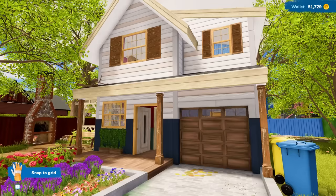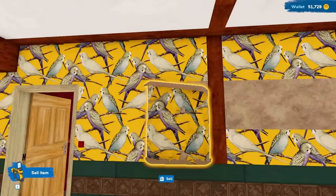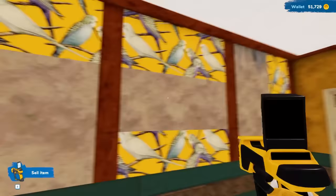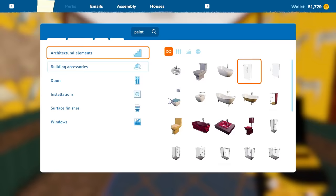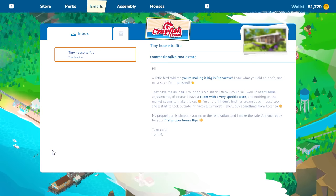I just got this old dilapidated house that has literally zebra wallpaper in it and parakeets, and it's time to clean this place up. But in order to do that I need to earn some money doing some other missions. We have one down here in the crayfish coast — a tiny house to flip. I like that idea.